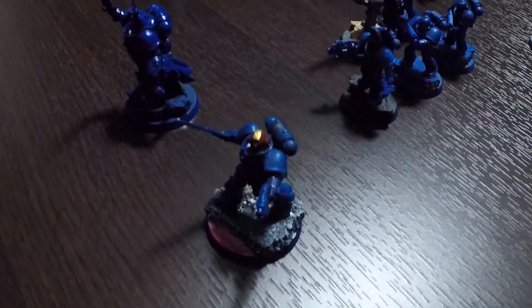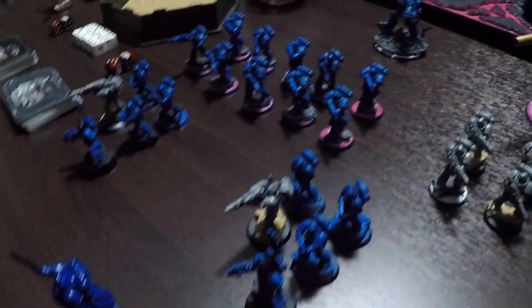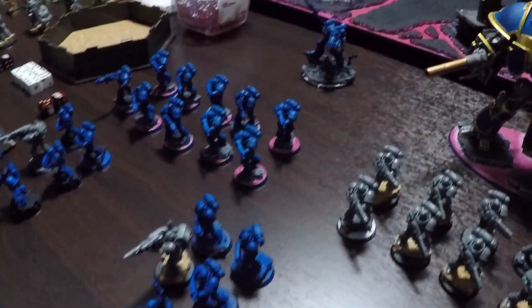The captain and the Primaris lieutenant will move up behind the hellblasters, opposite the board from Guilliman and his group, in order to have heavy fire support on the other side of the board, take advantage of the captain's Chapter Master ability, and the lieutenant allows them to reroll wound rolls of one. And that is the entirety of the Ultramarines army.